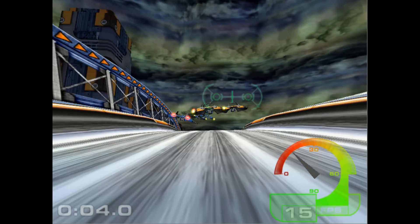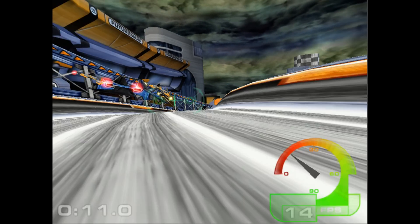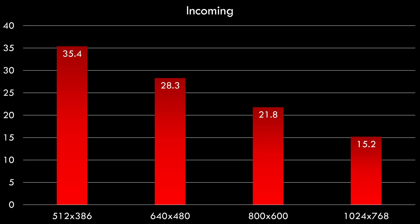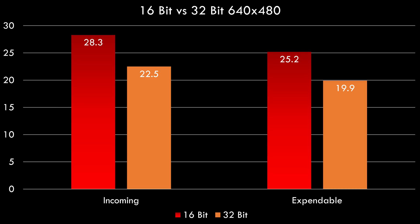In 3DMark 99 Max we're getting a score of 1312, with 15 fps for the race benchmark and 11.7 fps for the first person benchmark. In GL Quake we can see how performance scales with increased resolutions. We have enough video memory to run games at 1024x768. All benchmarks are run at 16-bit color. In Incoming at 640x480 we're getting almost 30 fps — quite improved compared to the Rage 2. In Expendable at 640x480 we're getting around 25 fps, which is pretty decent. Testing 32-bit colors shows a performance drop of around 20% compared to 16-bit.